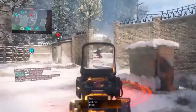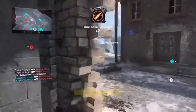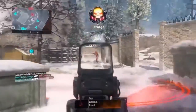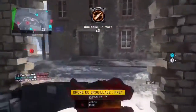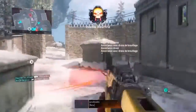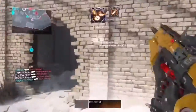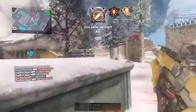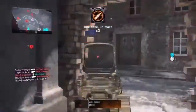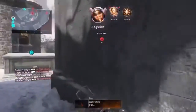Si j'ai décidé de faire ce sujet, c'est parce que j'ai décidé il y a moins d'une semaine de passer sur PC. J'ai acheté Black Ops 3 sur PC et je l'ai aussi sur PS4, et je me suis rendu compte en lançant le jeu qu'en fait Treyarch nous mettait une grosse arnaque au niveau des graphismes. Sur PS4 le jeu est déjà magnifique et tourne déjà en 60 FPS, mais sur PC il est exactement pareil.